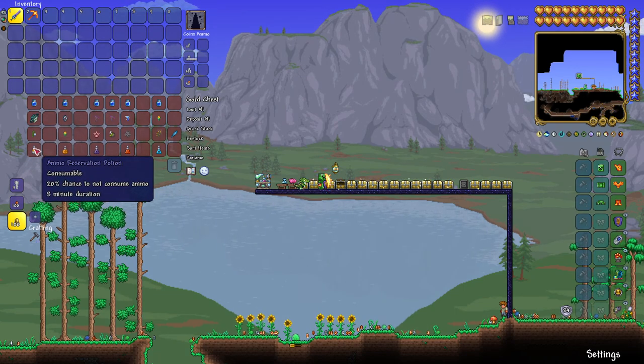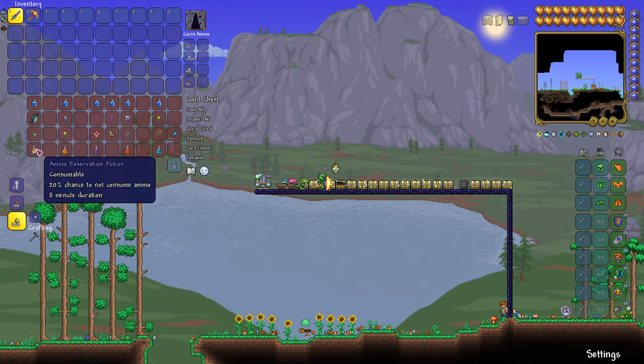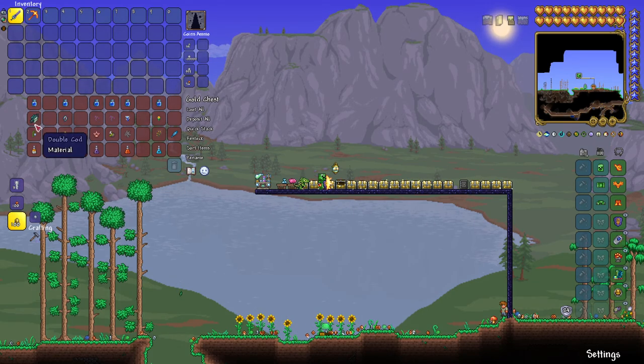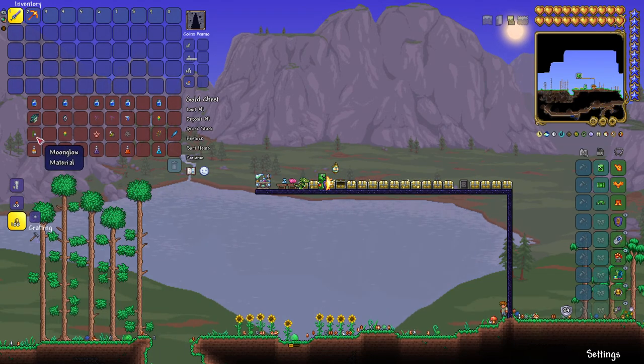The first potion we're going to look at is the Ammo Reservation Potion. It gives a 20% chance not to consume ammo, which is pretty nice if you're using guns. What you're going to need is a bottled water, double cod, and a moonglow. You're going to need a lot of fish for potions — I didn't really know this until I started researching. So if you find any fish in this video, hold on to them for different potions.